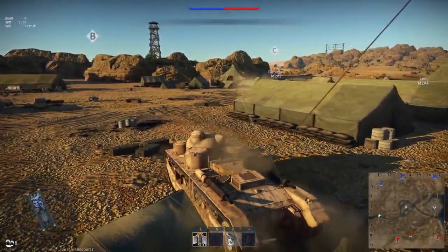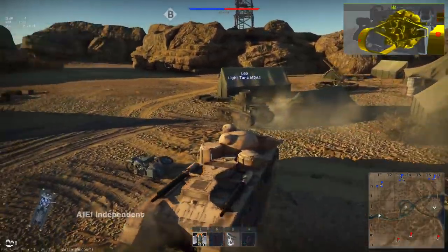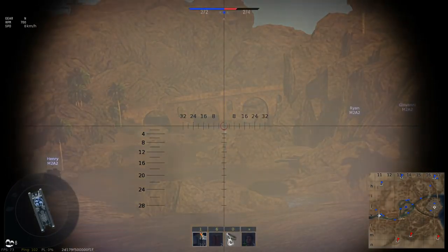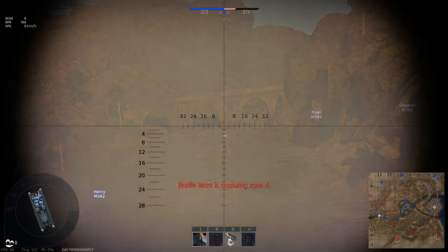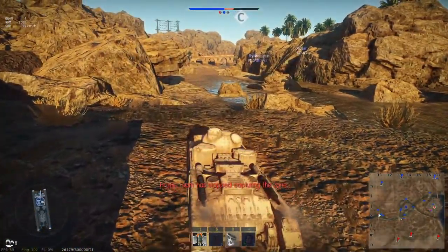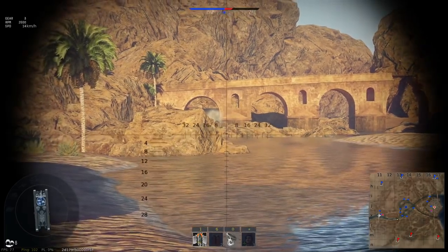And to finish up the Brits, we have another premium landship, the A1E1 Independent. Joining the ranks of tanks like the Neubaufahrzeug and the T-45, the Independent features a 47mm 3-pounder gun firing an APHE shell every 3.4 seconds. The gun has a pretty bad horizontal traverse speed and a gun depression of only 5 degrees. The tank has 30mm of armor at best, with the hull sides being only 13mm thick. It is slow and heavy, but its crew consists of 8 people, giving it the potential to just tank shot after shot while dishing out pain with its quick fire rate. It's definitely not the most competitive tank, but it has the potential for a lot of low-tier fun.